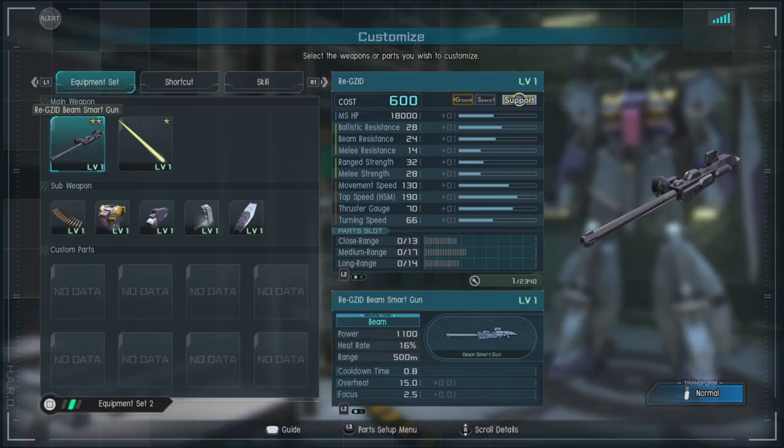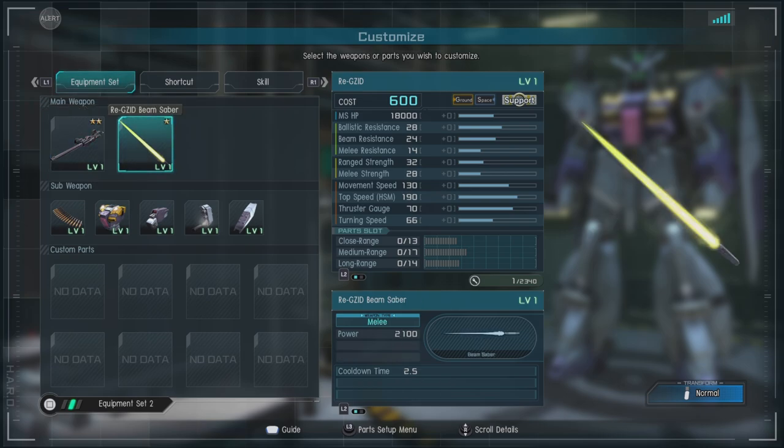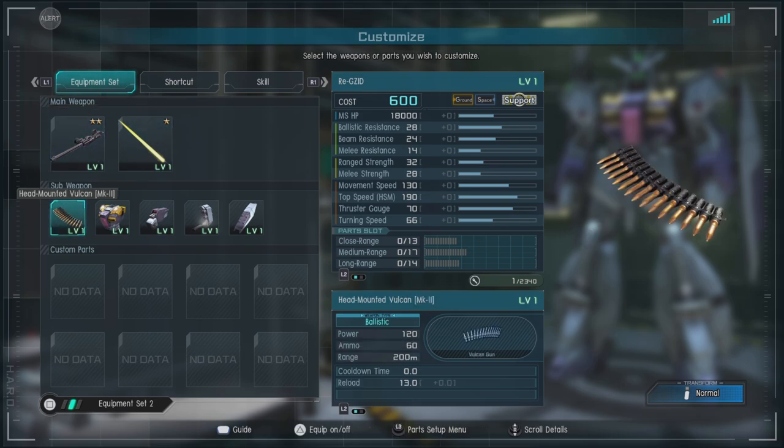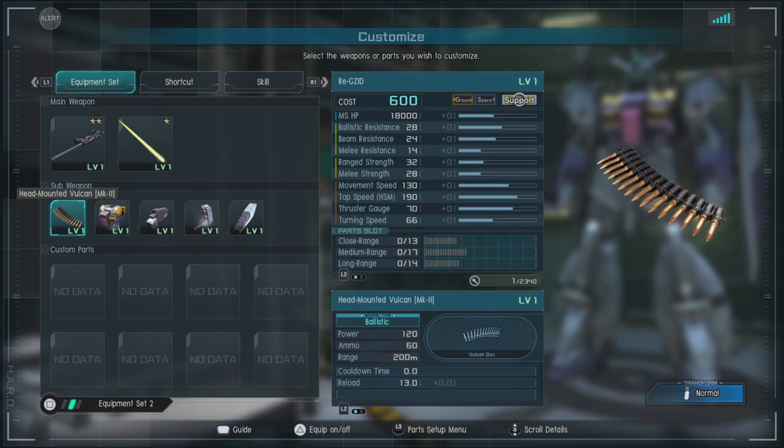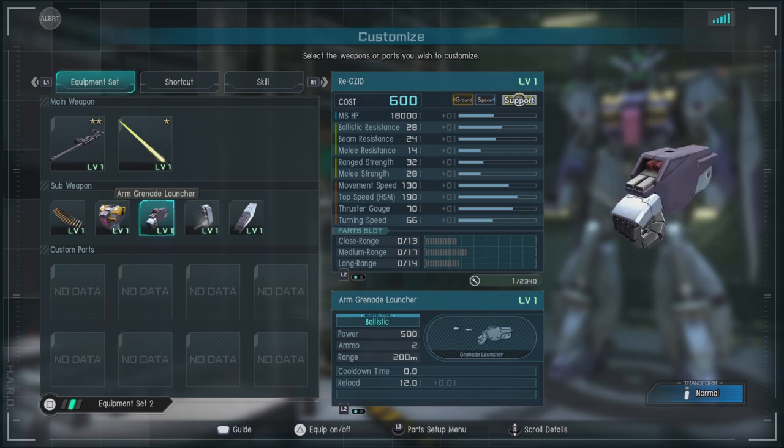For equipment we have the Re-Gazid Beam Smart Gun. It's a heat-based weapon that can be charged. When it's not charged it fires a burst of, I believe, three beams spaced out from one another. We got the Beam Saber so you can smack people. We have the head-mounted Vulcan MK2 and the chest Gatling Gun. Do not sleep on this — it actually does some pretty decent damage along with the head-mounted Vulcan. And then we have the arm grenade launcher, which is pretty standard to what most people are expecting.